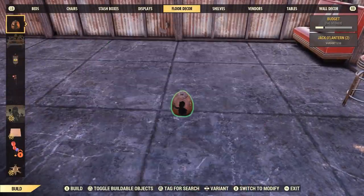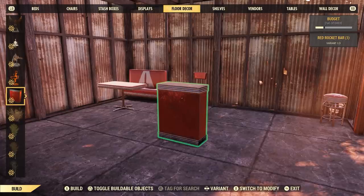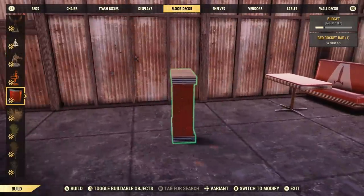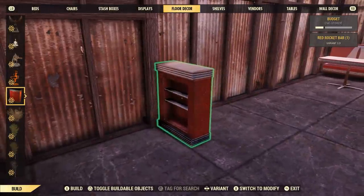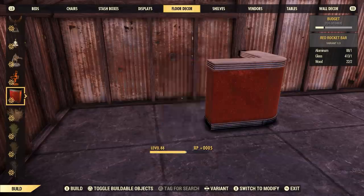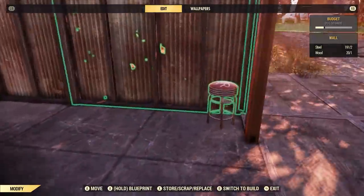The red rocket bar pieces are actually in floor decor for some weird reason, which is why I couldn't find them. I guess because they're for decorating the floor, but it just seems like they would be in tables. Anyway, they're in floor decor — if you're trying to find them, note that. These are pretty good actually because they snap together, which is helpful. I can see myself making little corner bars — they're pretty neat, they look very, very nice and quite stylized. I can kind of see this in a quirky little bar area, obviously because it's meant to be for a bar.